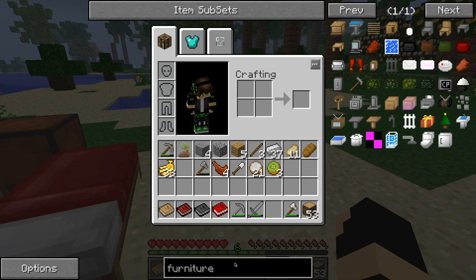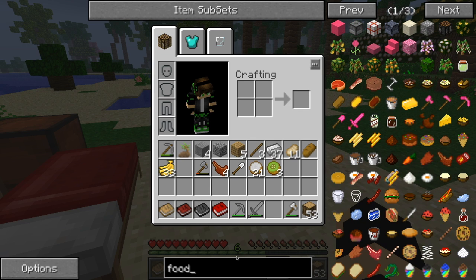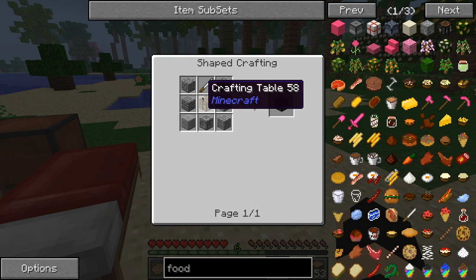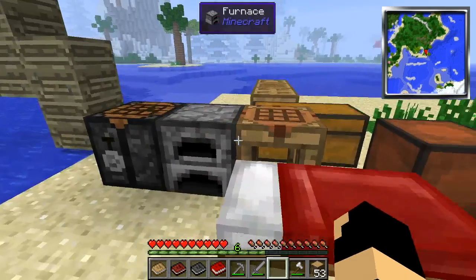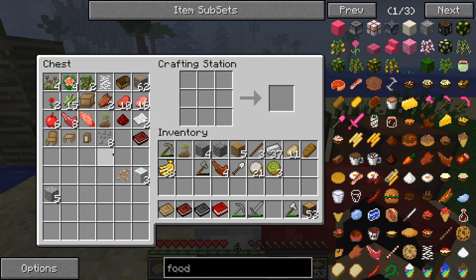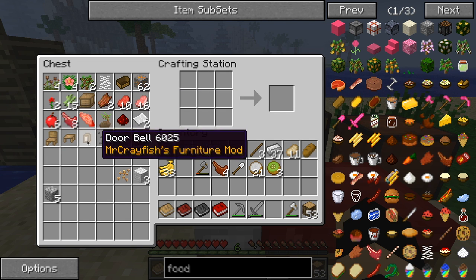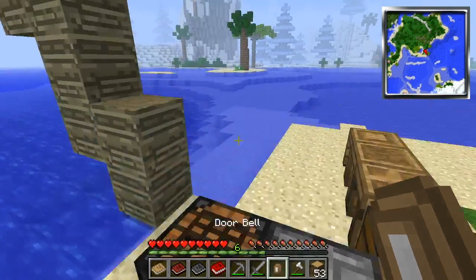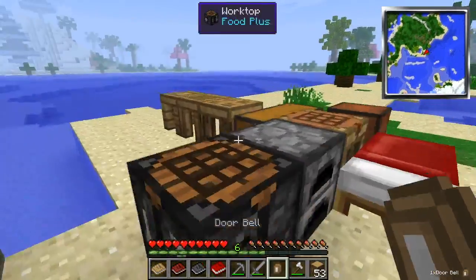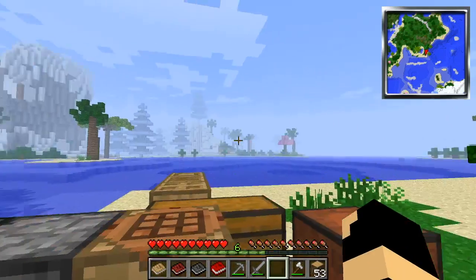I saw this food thing — I'm pretty sure it's in this food plus thing. I don't know exactly what it does but it's probably to help me make food. I made a few things here for the house — I'll have more chairs and I got a doorbell here. Listen to it, it sounds like an actual doorbell! I went ahead and mined some wood.